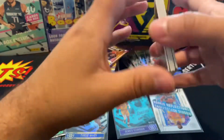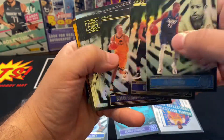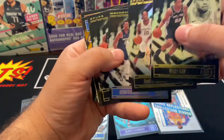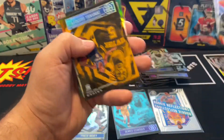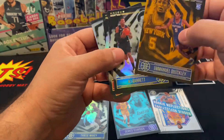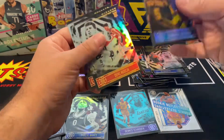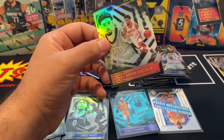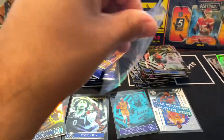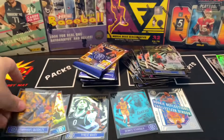There we go — Al Horford, Rudy Gobert, another Rudy, DeMar, Josh, Lonnie, Emmanuel Quickly, and that orange — take that — RJ Barrett! We got a Denny and a Kenyan Martin. So we did not get any LaMelo or Anthony Edwards on this one, but still not bad.